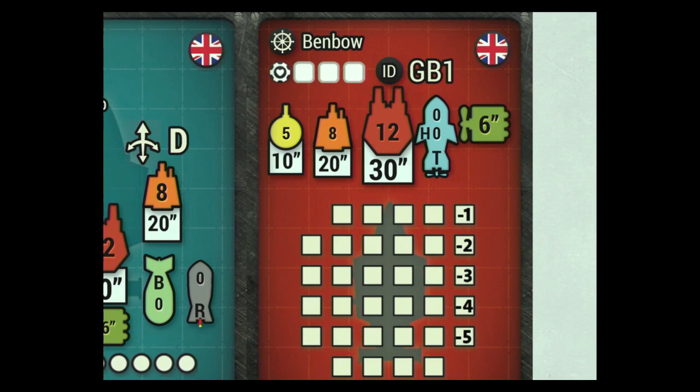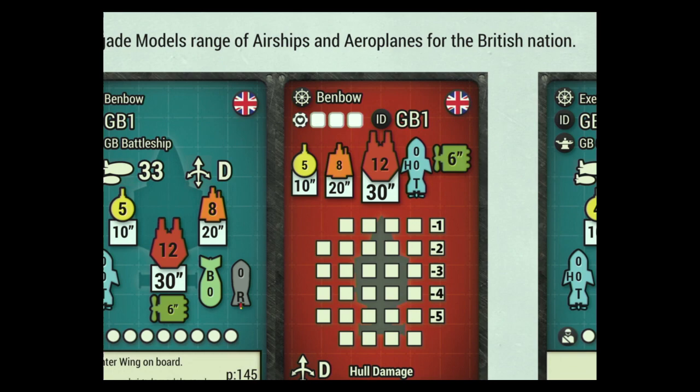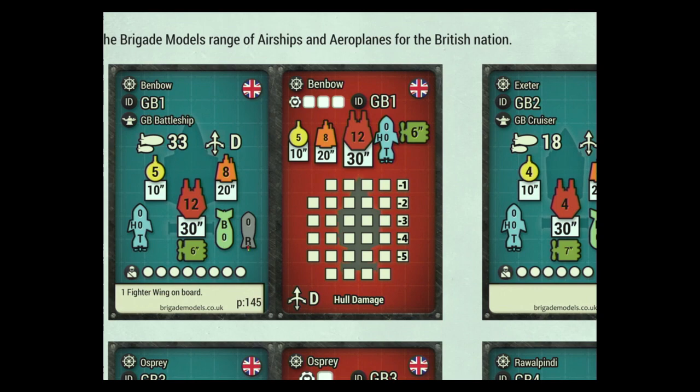The section at the top shows the engineering repair boxes. The larger the ship, the larger the repair crews — this one has three. During the game you can recover by taking an action: instead of movement or firing, you assign an engineering crew, tick one of those boxes to exhaust it, then roll a d6 and halve it — so a d3 — and repair that number of damage boxes immediately. This can help if you're just near one of the threshold points, pushing yourself over a threshold and giving yourself more guns.